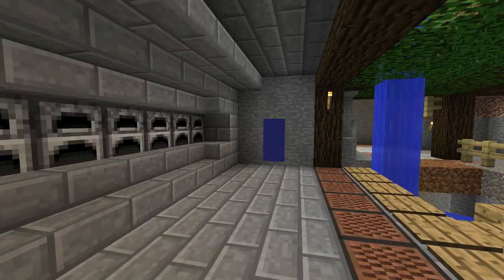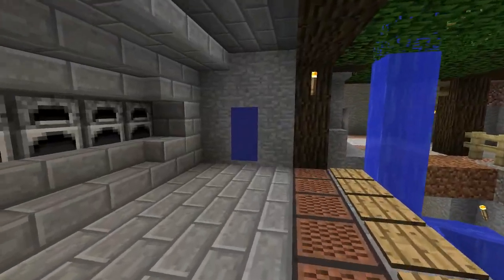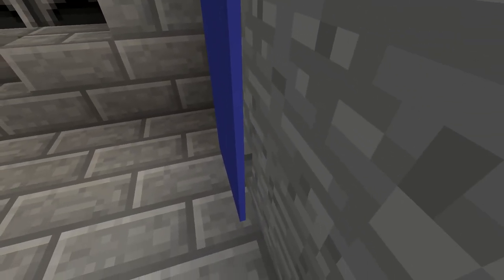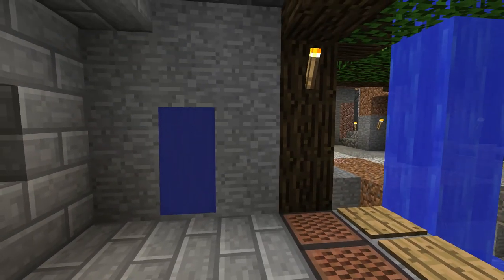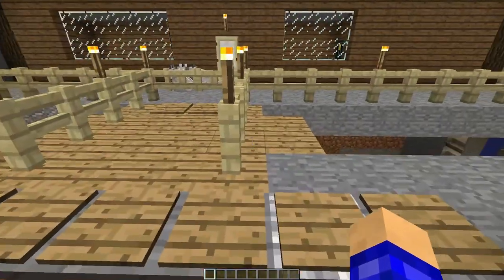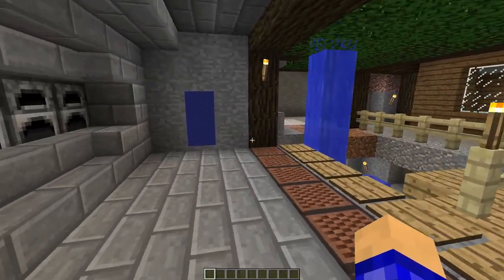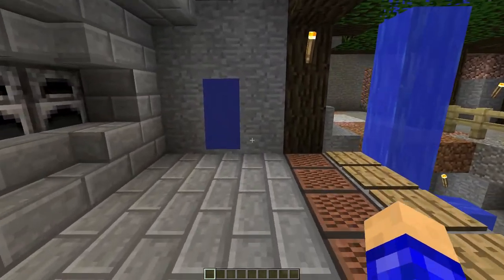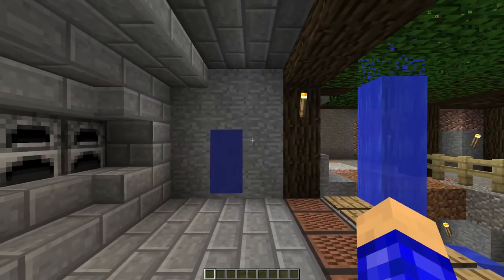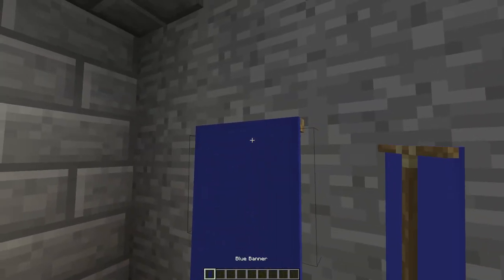The next trick on the list is the hidden button. Can you find it? Possibly, because it's just a random banner chilling here. But you need a banner and a button, and you can actually hide buttons behind banners — it's right there. This works well if you have, say, a stone button on a stone wall, or a wooden button on wooden planks. For this example, I think it's better to use on stone, just so you can put it in random caves. All you need is a banner and a button.